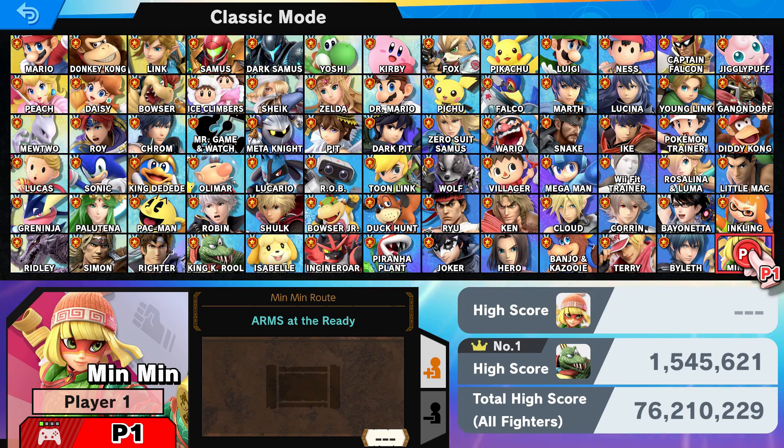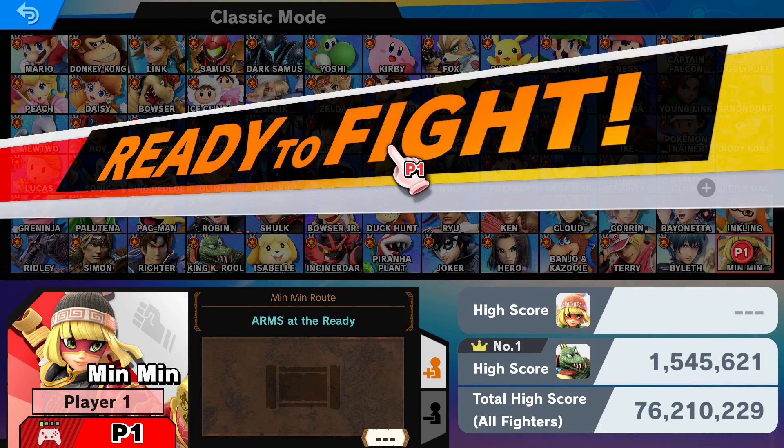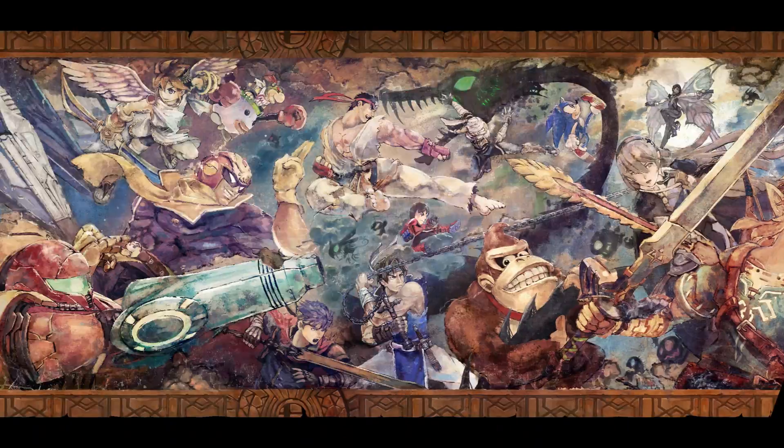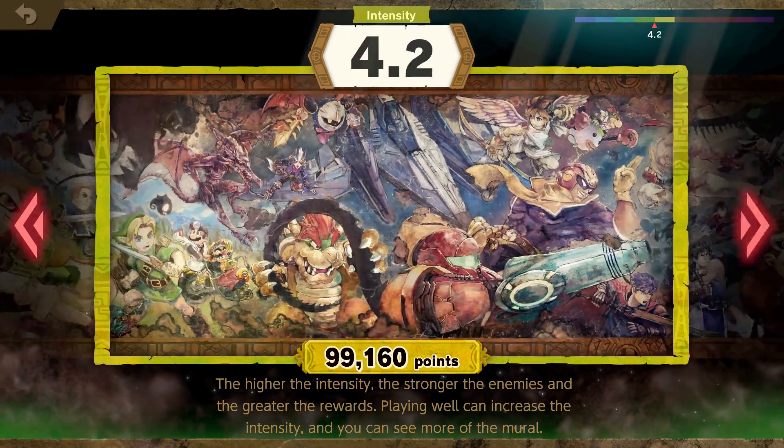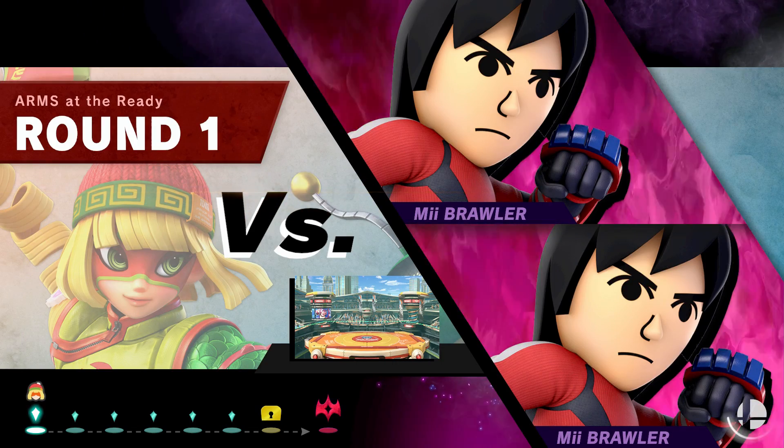She's the first of six to be added to the game, so I'm really excited. Welcome to Super Smash Bros. Ultimate where I play classic mode with every single character. In this episode we are playing as Min Min from ARMS, and her route is 'Arms at the Ready' — that's awesome. I'll take a look at her different skins. We're going with her classic look at maximum difficulty, as usual.